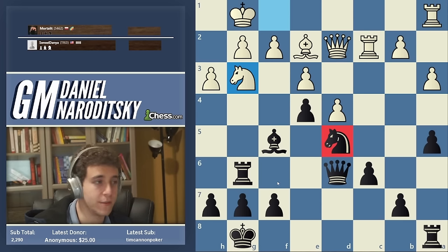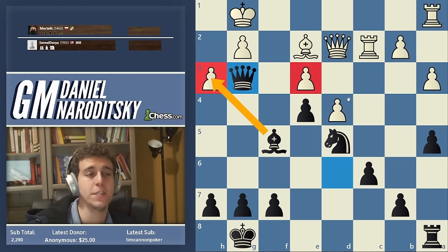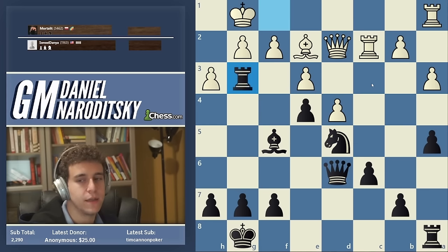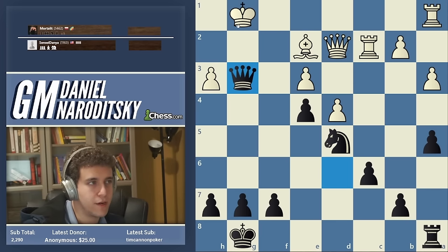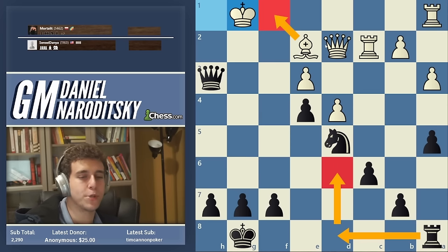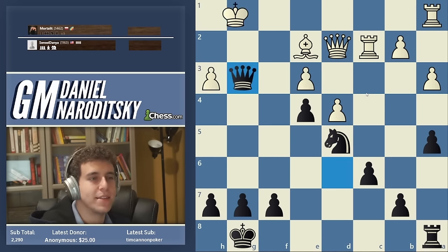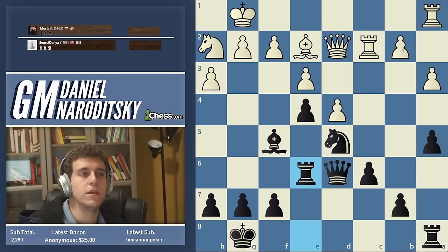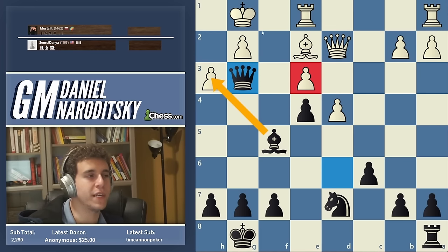Rook takes g3 — it's not really a sacrifice, we already have a pawn for the exchange, and White is going to lose at least one other pawn. We're threatening Bishop takes h3, and visually this looks very nasty. We could also start with Bishop takes h3 and then play Rook to h3, but after King h1 I'm not sure there's more than perpetual. If we could lift the rook up quickly, maybe we'd be winning. Maybe Knight e3 is winning too. There are multiple opportunities if White gets the knight to g3 — this is positional chess, these subtleties matter.